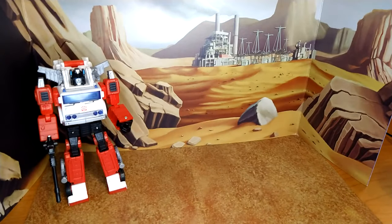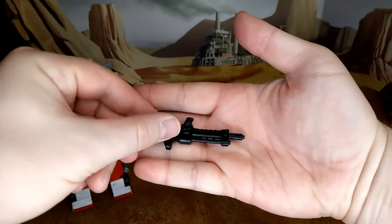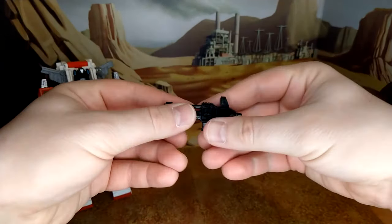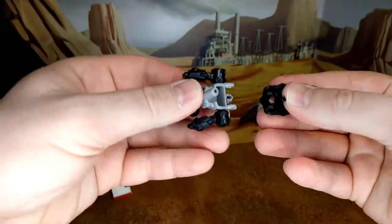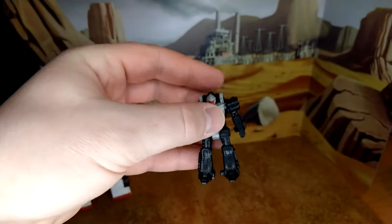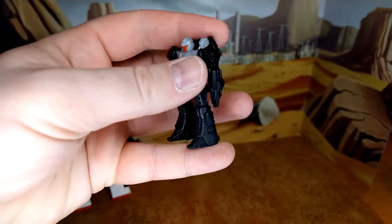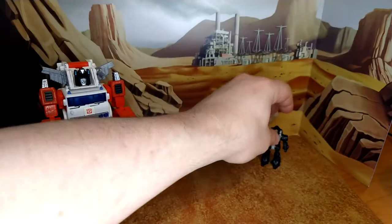Before the actual figure, you have the gun, which is the same as what came with Grapple and Inferno — so what does he shoot, Canadian rounds? You also have Nightstick, who was originally paired with Cyclonus — that's a thing. Nightstick is always on pegs so you have to be careful with it. The transformation is simple, just fold it over. Nightstick is actually a really good Targetmaster and looks like a good robot.